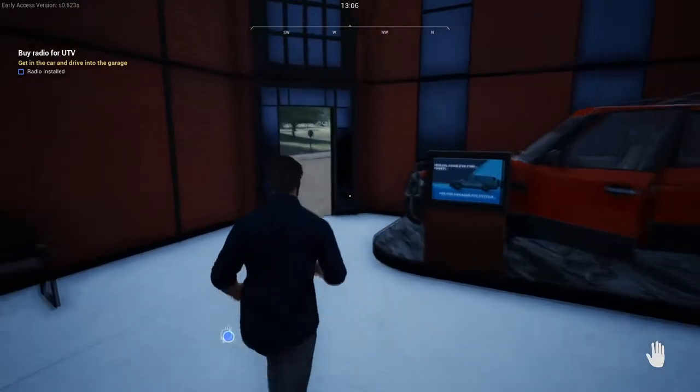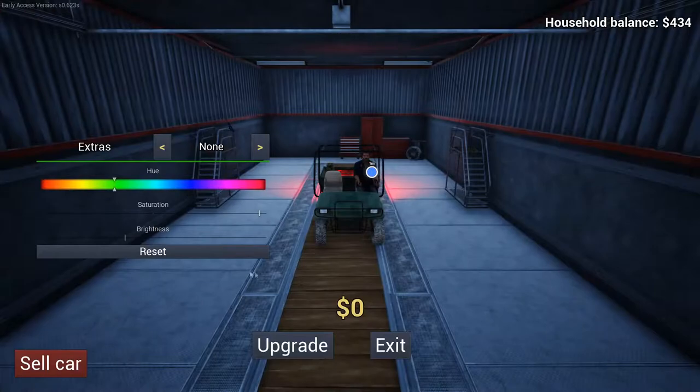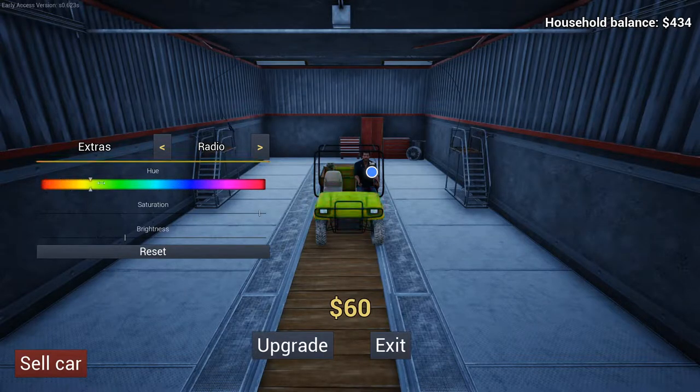Moving on with the quest, we're gonna hop back in the UTV and take it around the corner to the garage where we're going to install a radio. We also have all the hue, saturation, and brightness changes that we could possibly want. I'm gonna make my UTV black, but here you can see all the different options you can choose.